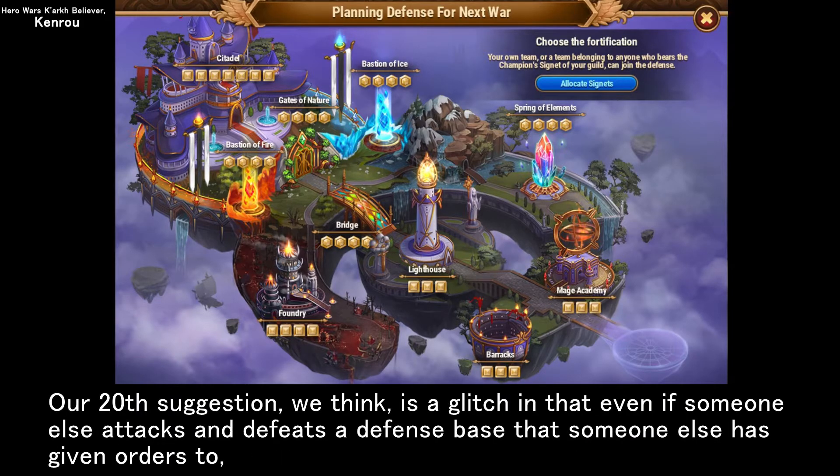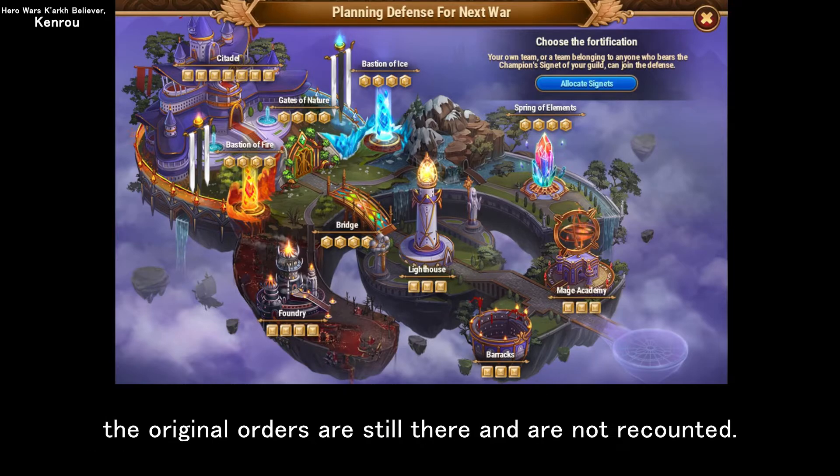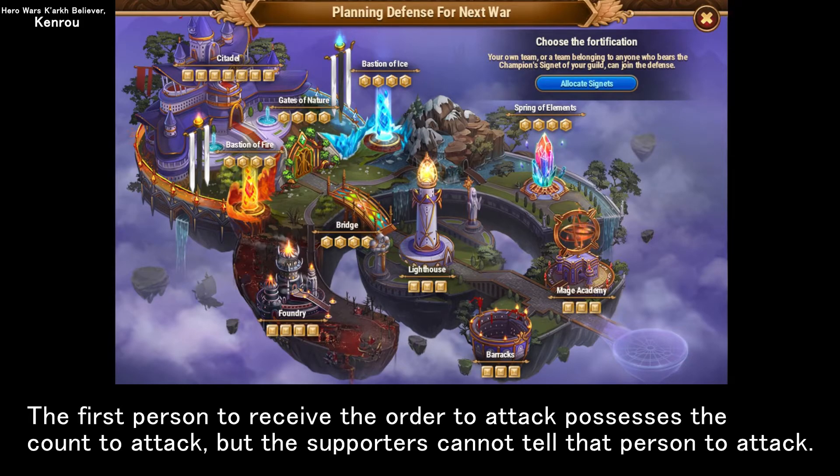Our twentieth suggestion is what we think is a glitch: even if someone else attacks and defeats a defense base that someone else has given orders to, the original orders are still there and are not recounted. The first person to receive the order to attack possesses the count to attack, but the supporters cannot tell that person to attack.